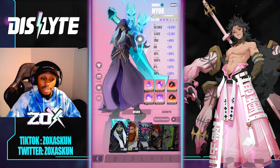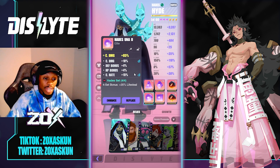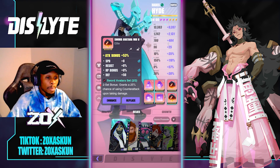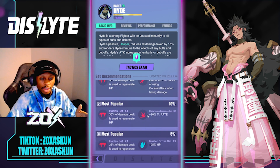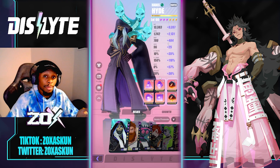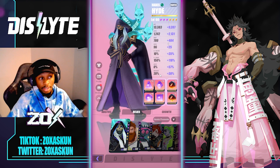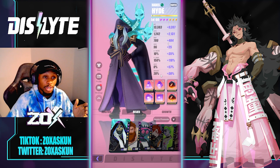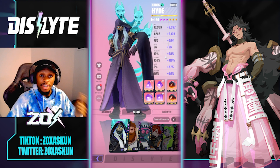For his build, I like to use the Hades counter attack set. Key stats are crit damage, crit rate, and attack bonus. Speed is optional since I usually have him in a rotating team. The most optimal set keeps him able to heal himself constantly, because he can't be buffed — so you can't give him regen or immunity. The catch-22 of his passive is that in exchange, he also can't be affected by crowd control or poisons.